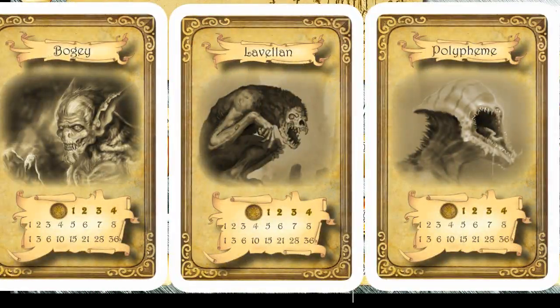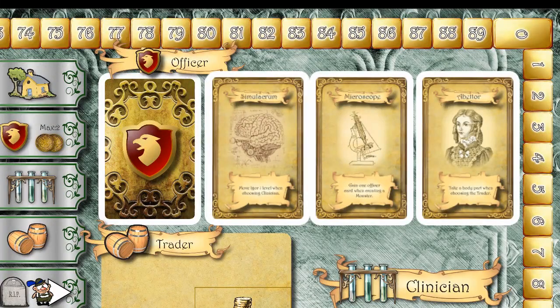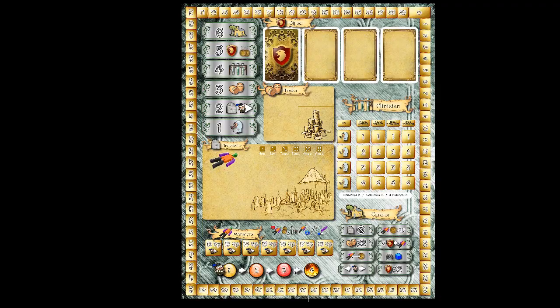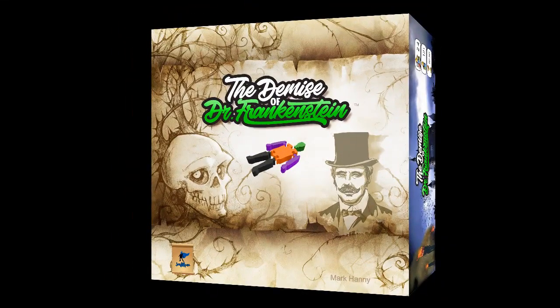The cleanup phase comes next. Officer cards are reshuffled and the board is reset as at the start of the game. A player may keep a maximum of three gold tokens and one of each type of body part; all others are put back on the board. The game goes for four rounds in a four-player game, three rounds in a three-player game, and four rounds in a two-player game. This has been a brief summary on how to play the Demise of Dr. Frankenstein.